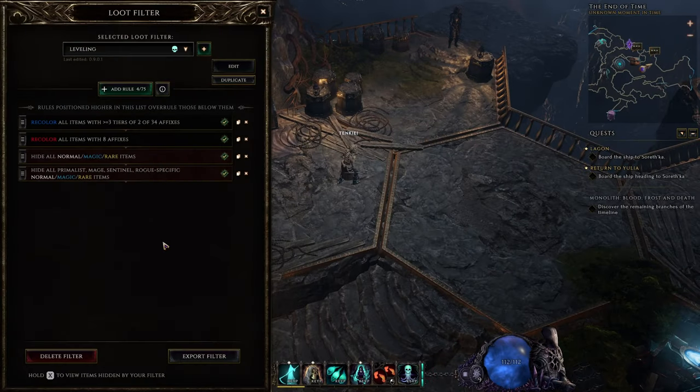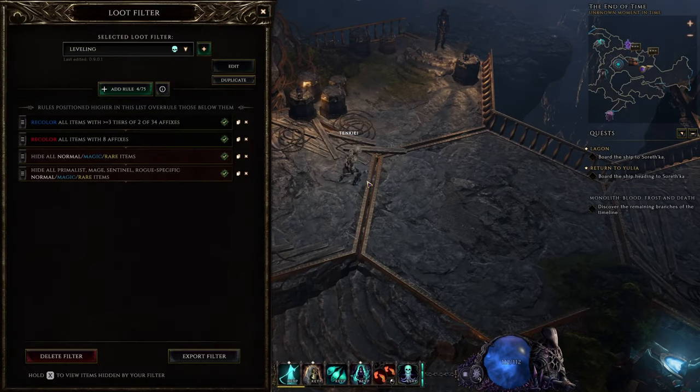Now, when you get into endgame, you might need something a little bit better. At this point, you probably have all your basic gear established — your resistances capped or very close to it, skill levels where you need them, most stats in the right place — but you generally need better items. This is where you want to get hyper-specific and search by slot.